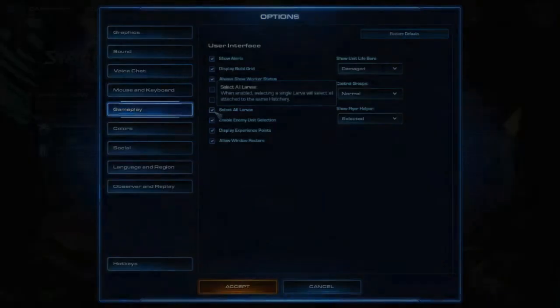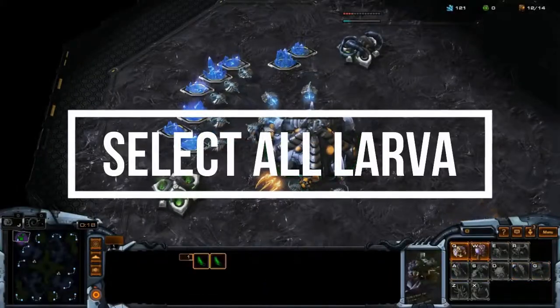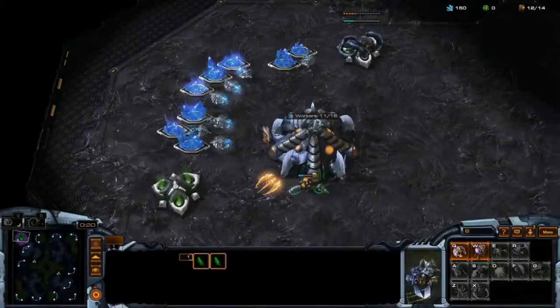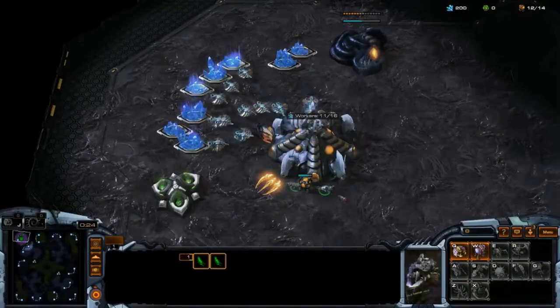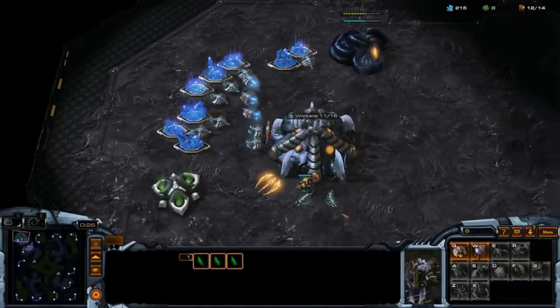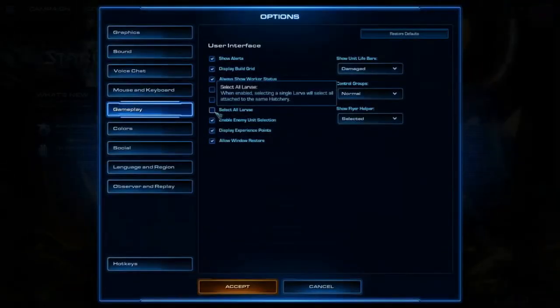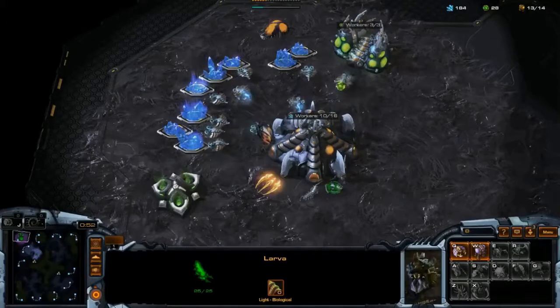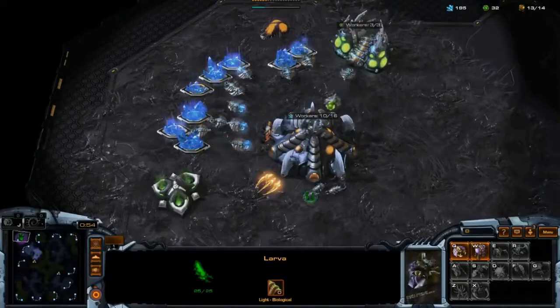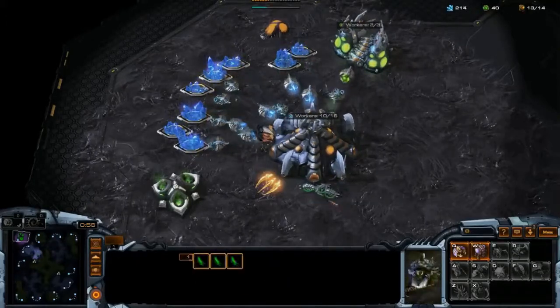The next thing I want to cover is Select All Larva. As a Zerg player, you kind of want to select individual larva. Why is that? Because when you want to, for example, create an overlord at your expansion so you can scout a little bit easier to your opponent. So I highly recommend if you are a Zerg player, consider turning this off.